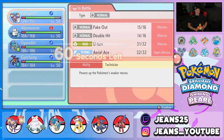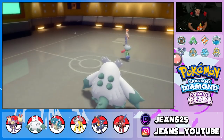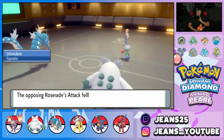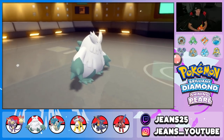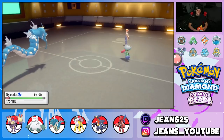Ambipom with Double Hits and U-Turn doing huge work in a 4v6. He brings out Garchomp — I might go into Intimidate or just... actually it might be GGs. Roserade is scary though — it could Sludge Bomb my Abomasnow for a one-shot. Abomasnow goes down to Sludge Bomb. Rest easy Abomasnow — we have great back-end Pokemon. I go back into Ambipom to outspeed Roserade.